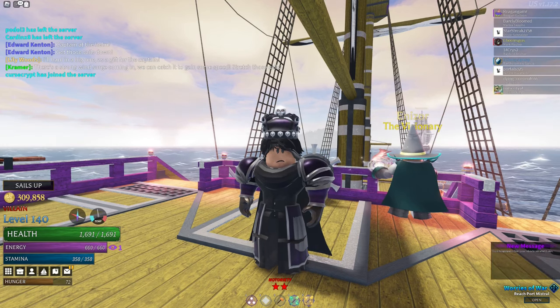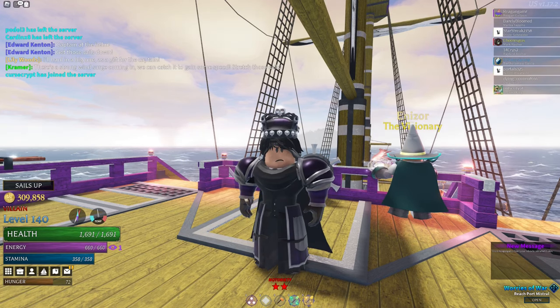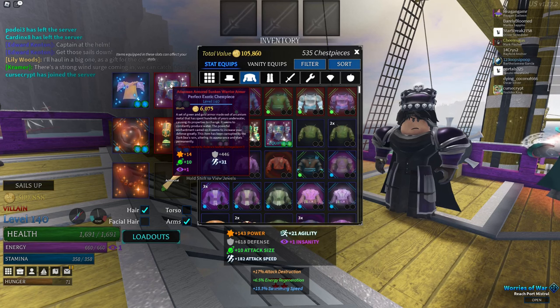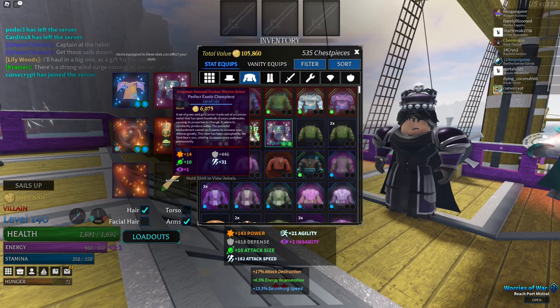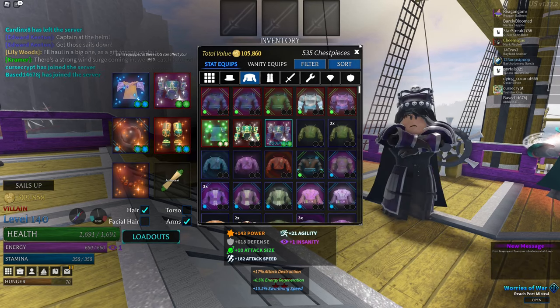The defense stat for armor has been nerfed — any piece of armor that gives defense now gives less than it did before the Empires Update. As a reference, the Atlantean Sunken Warrior Armor gave noticeably more defense before the update than it does now. Nothing was manually changed on the armor itself; only the defense stat formula was lowered across all defensive armor in the game.